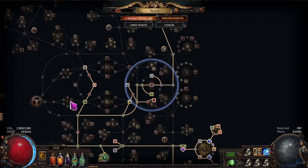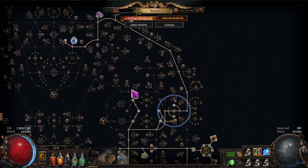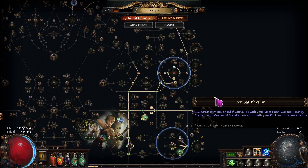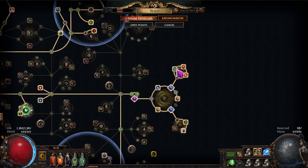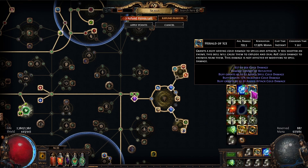The biggest change I made was dropping a bunch of nodes and running medium Megalomaniac cluster jewels. You probably won't get the exact same version, but you can work around with whatever you find. I'm also running an extra aura — Hair of Ice. You don't really need it, but I want to see the explosion effect — it looks really cool and it's fun.